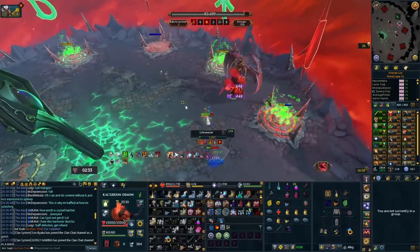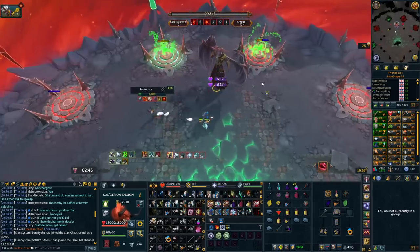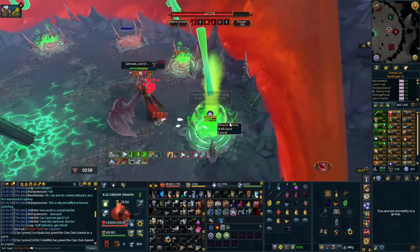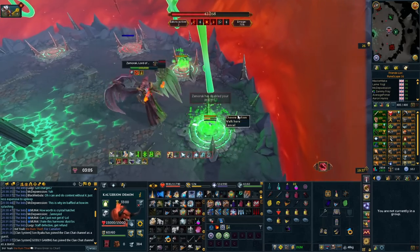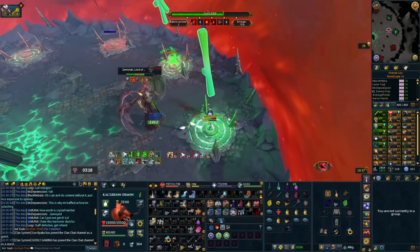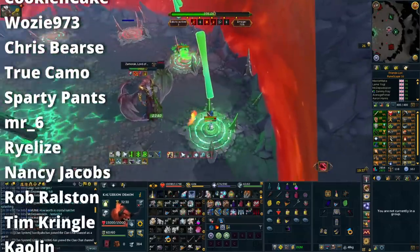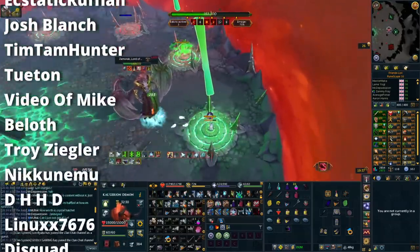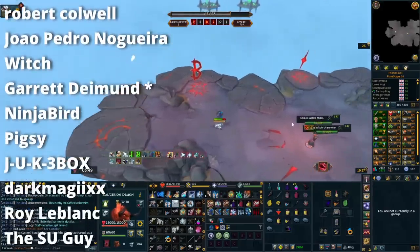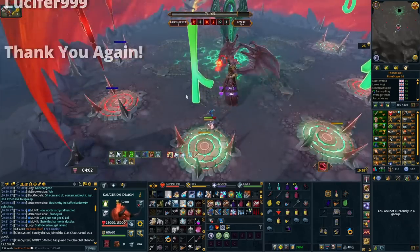Those are the main things covered in those coaching videos that I thought were worth putting all in one place. Hopefully that's useful and puts things in the back of your mind for next time you go PvMing. The main takeaway is: prepare your inventory properly, set up your revolution bar correctly, bring the right items, and manage your adrenaline. Let me know in the comments if it helps. Leave a like, subscribe if you're new, and thanks so much for watching — see you in the next one!